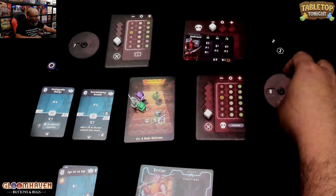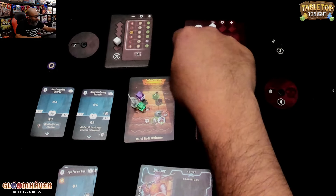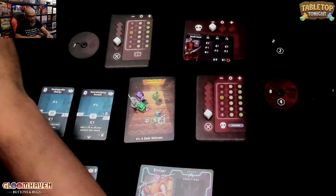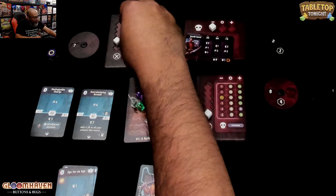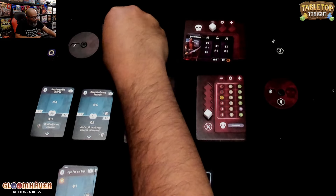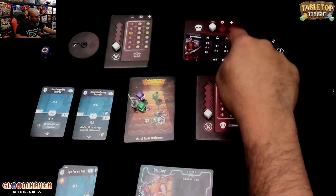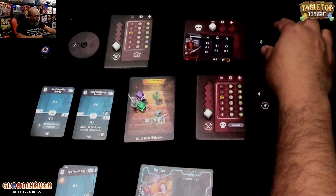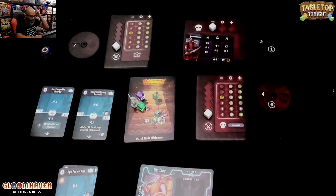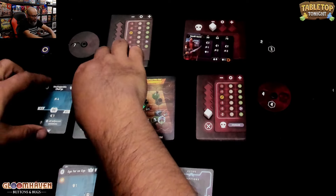And then this one here — roll modifier first, zero, so nothing there. Move it down. It's another six. They've got the shield and the persistent shield, so four. They're down to four here. Doing a little better — they're getting beat up a little bit. These cards go away.